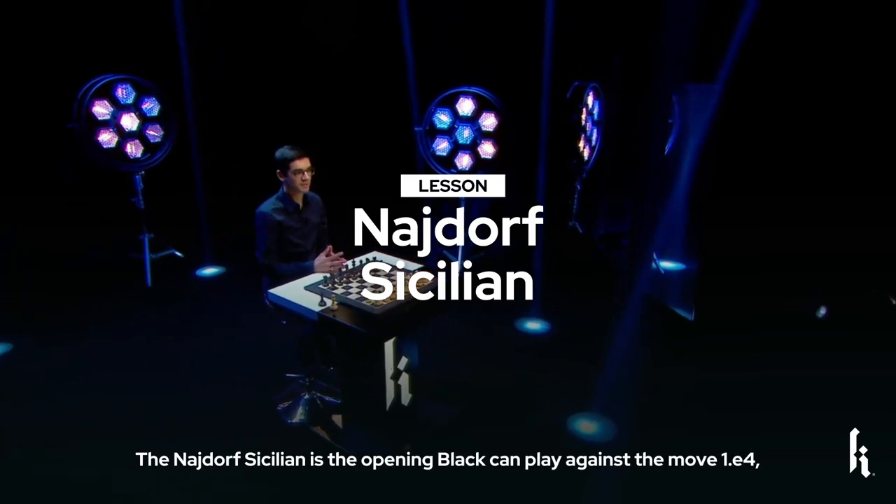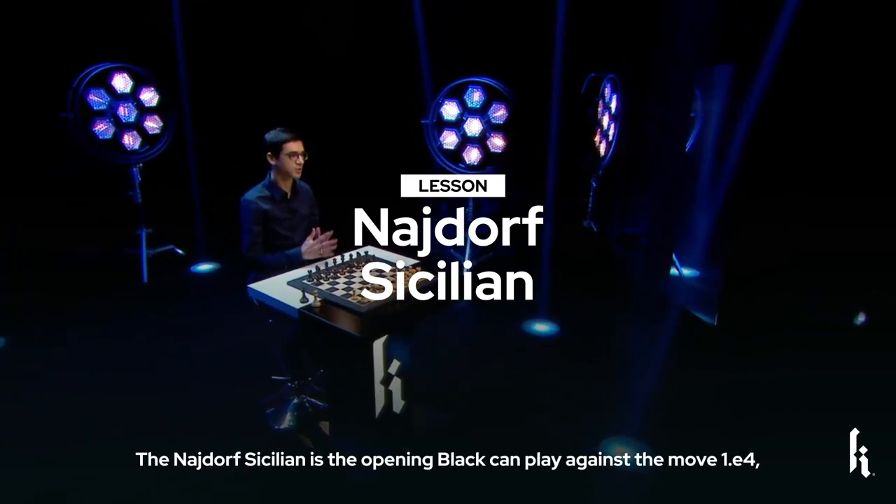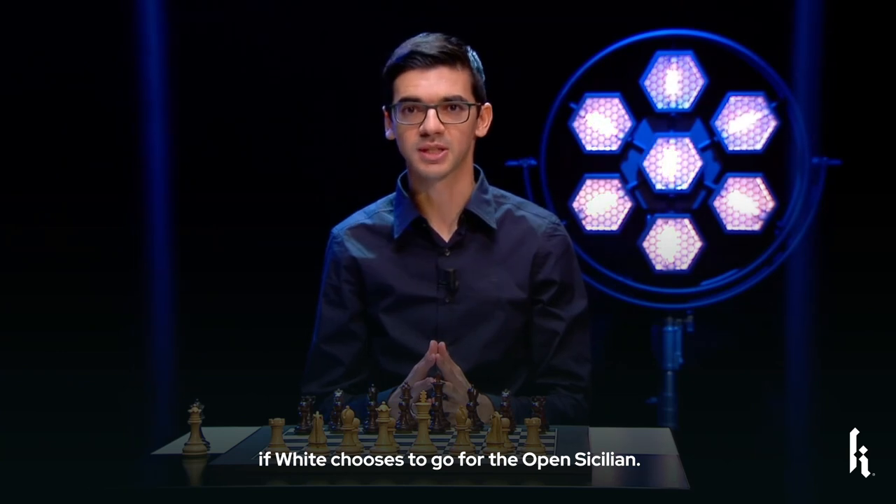The Najdorf Sicilian is the opening Black can play against the move 1.e4 if White chooses to go for the open Sicilian.